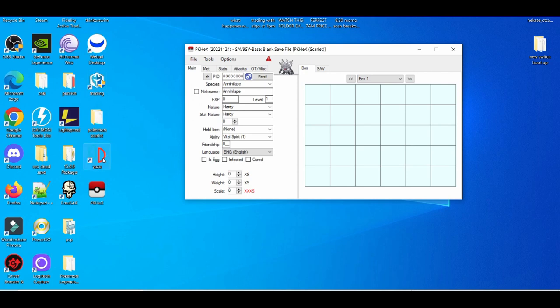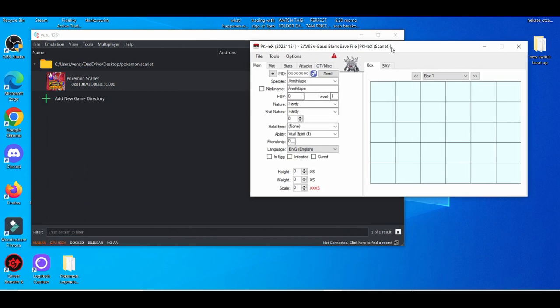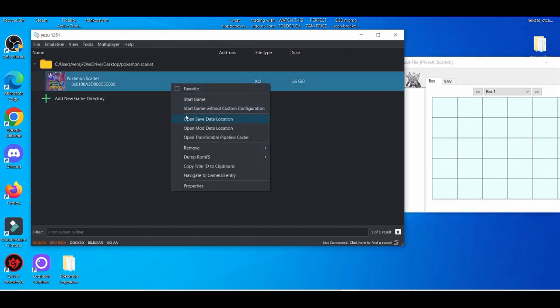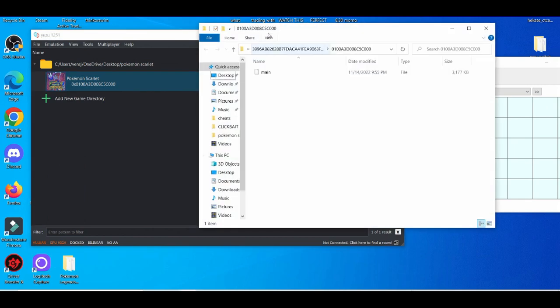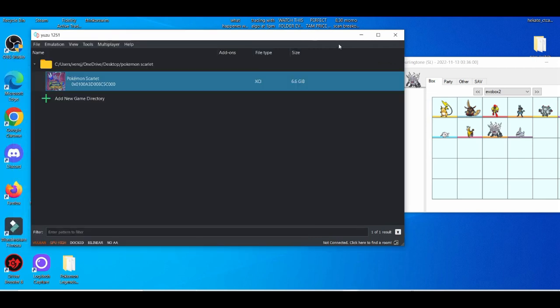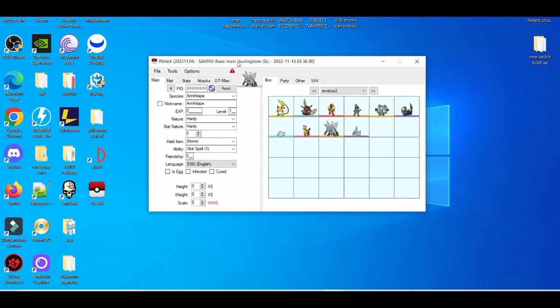First things first, we're going to start off with the emulator, which is the user emulator. And then how you find your save file — if you don't know, it's pretty simple and easy. Just left click, open this, save that location. You see your main file — drag and drop it. And then close that out.